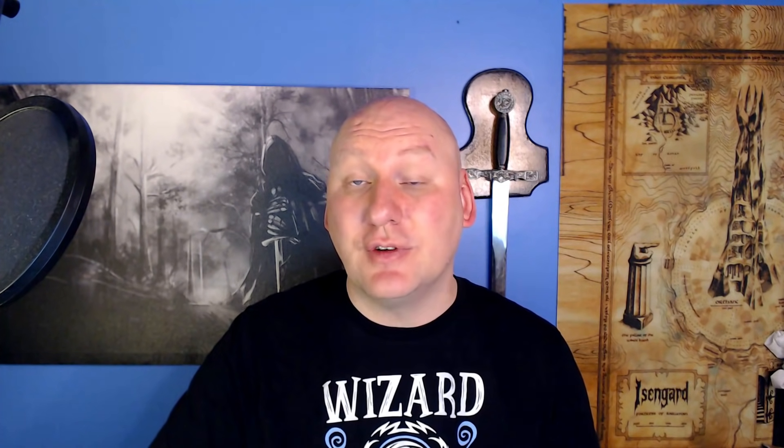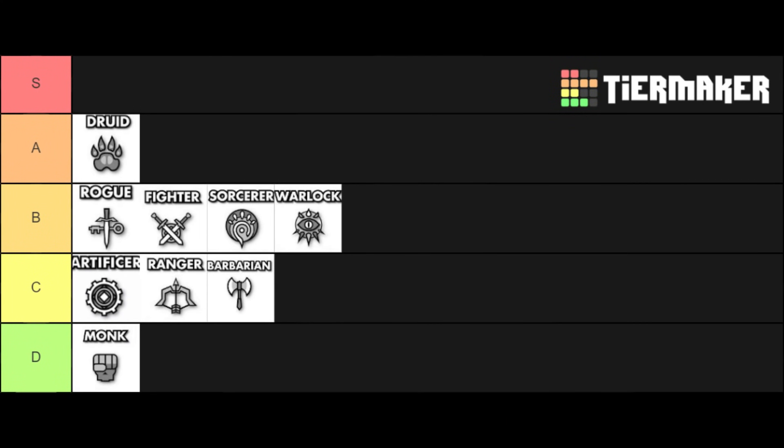Getting into our higher rankings, the next class is the druid. Druids often actually make it at the lower end of these lists and I'm not sure I understand why. Druids are a full casting class. If you want to be powerful at low levels, the moon druid gives you that option. If you want to be powerful at mid levels, circle of the shepherd gives you that option. Part of the reason druids are ranked lower is many DMs discourage summoning, which the druid's mid-level spell list is really built around. But as long as you can use all your class abilities as intended, I think the druid does quite well at all levels.